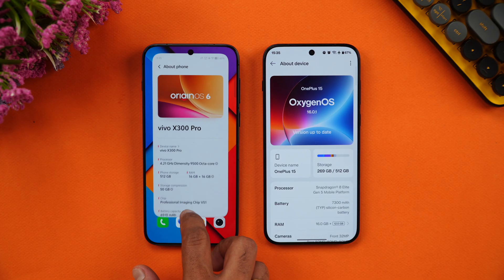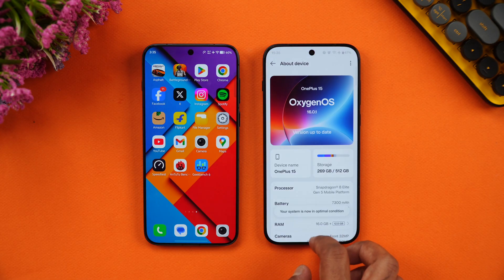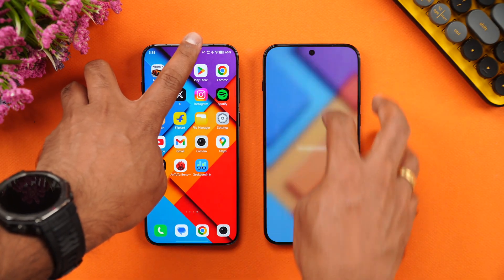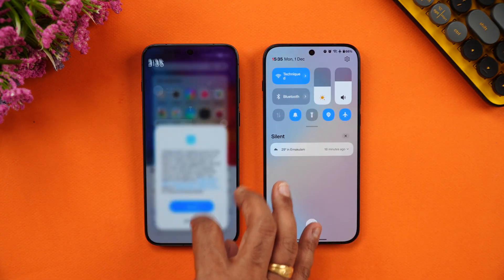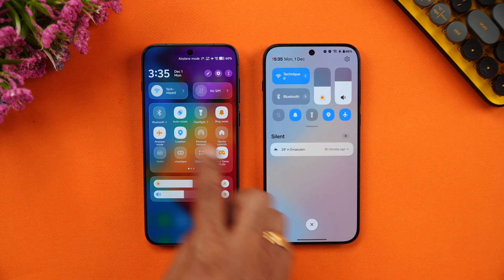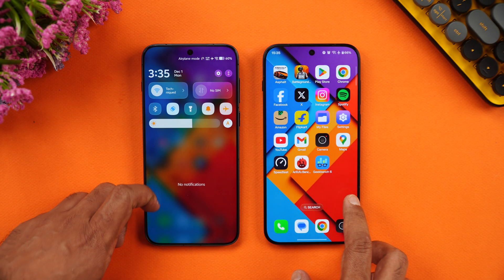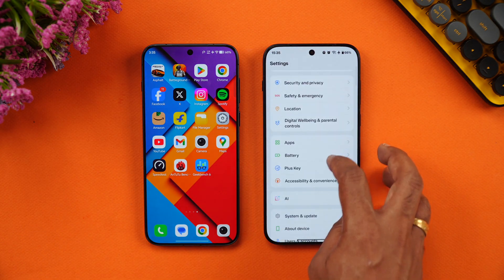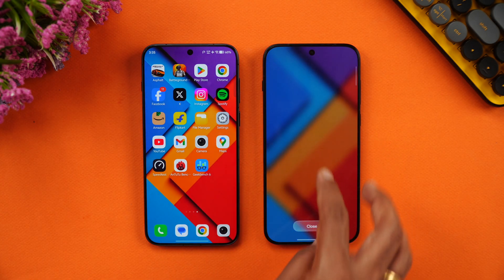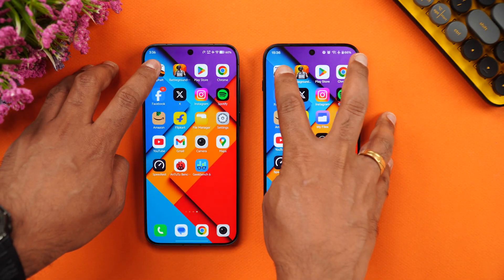Let's clear off all the background apps on both devices. Both are connected to the same Wi-Fi network and are in airplane mode. We've enabled game mode on both devices — performance mode on the OnePlus via OP Gaming Core and Ultra Game Mode on the Vivo. Background apps are cleared, so let's start with Asphalt Unite.